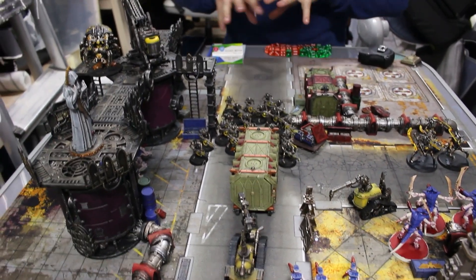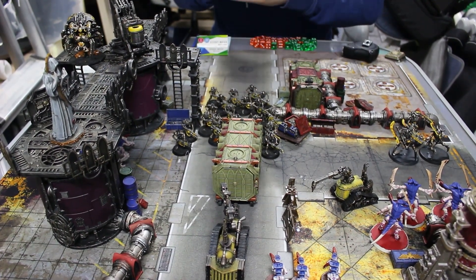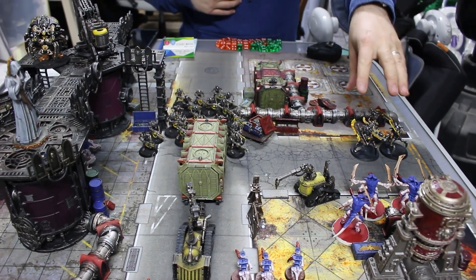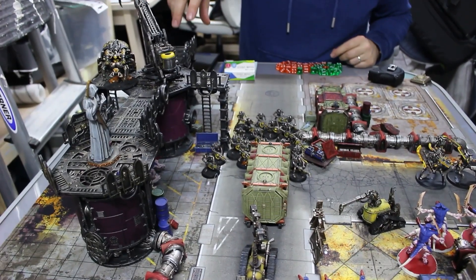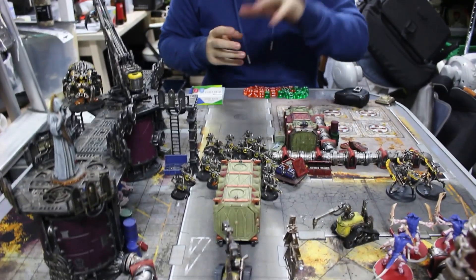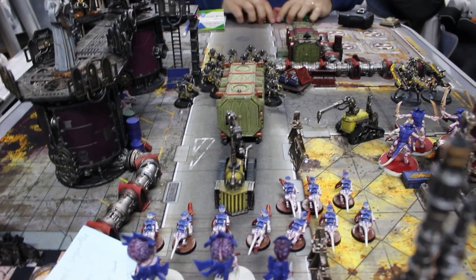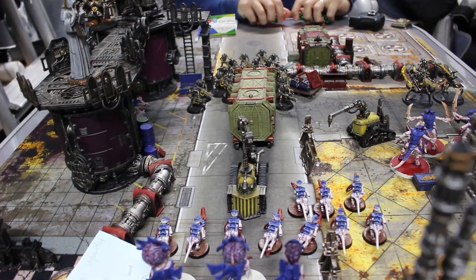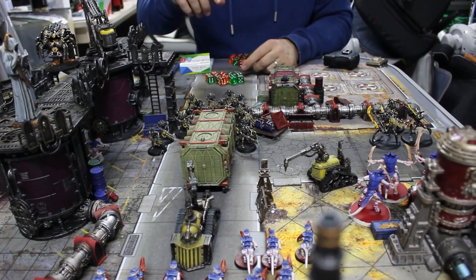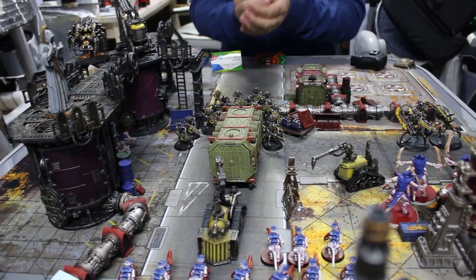The Royal Warden and warriors have moved up the board to shoot - as the Mephrit dynasty they've got an extra three inches range, giving 15 inches on their weapons. The Spiders have flown over to try and take out the Gene Stealers. Starting with the warriors targeting the Hormagaunts - the back four warriors aren't in range, so 32 shots coming in at ballistic skill three-plus.